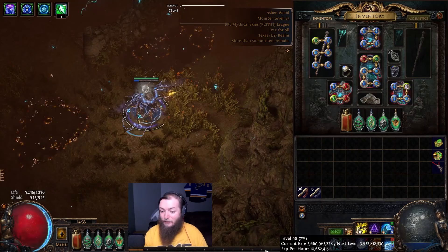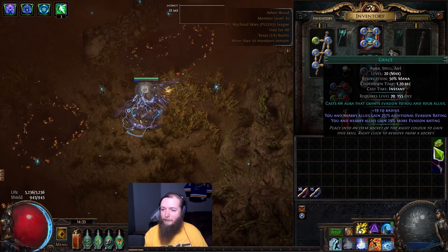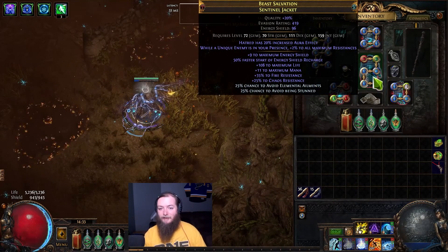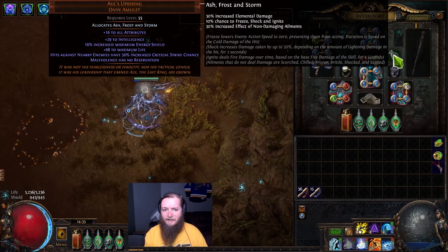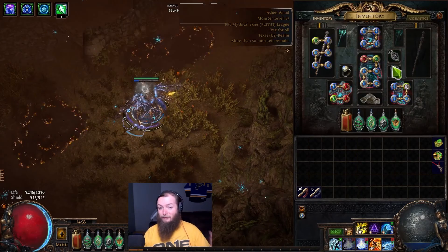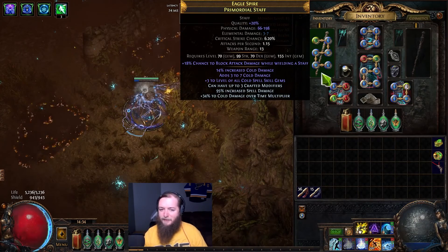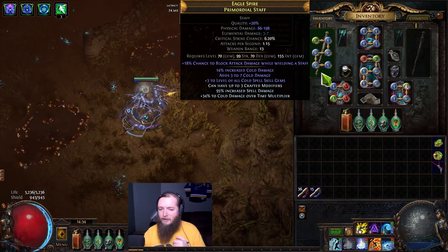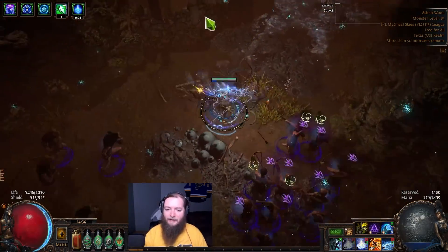I'm running Hatred because it really doesn't matter at this point if I survive. Normally I'd probably be running Grace in place of Hatred, but Hatred gives me increased damage and I got a Hatred implicit on my chest. I also got an Aul's Uprising that is giving me Malevolence with no mana reservation, so this really helps things along. And then I switched to a Staff that I alt-spammed, hitting plus 3 Cold Spell Skill Gems, then multi-modded with Spell Damage and Cold Dot. At this point it can pretty much do anything in the game.